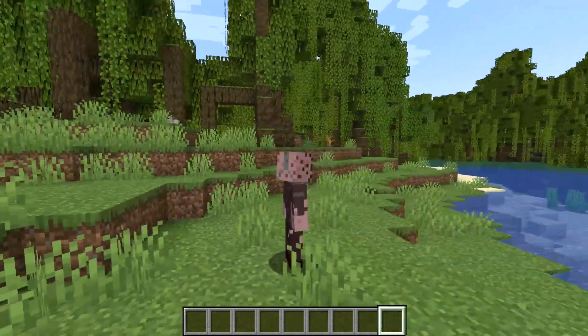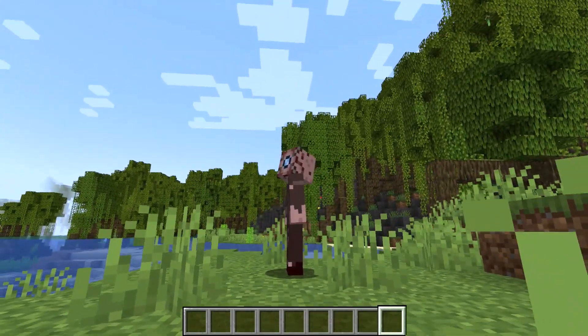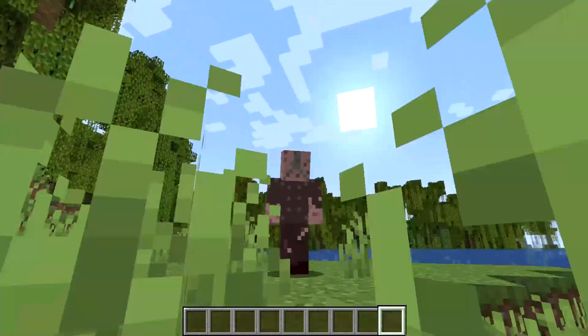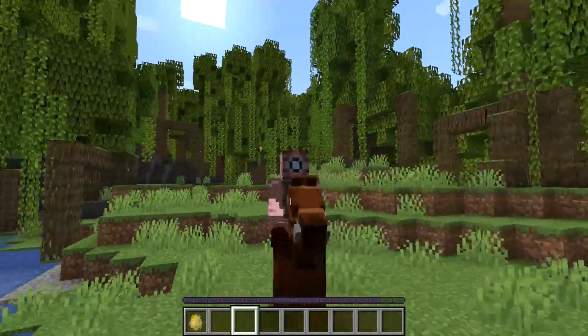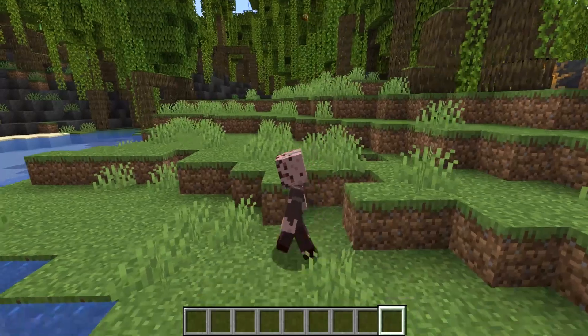Better Third Person is the final mod on this list, and it does one thing: it improves how third person looks in-game. You will now be able to rotate the camera 360 degrees, completely separate from your body. This also applies when you are riding an animal, such as a horse. The controls take a little bit to get used to, but I think the experience is worth the small learning curve.